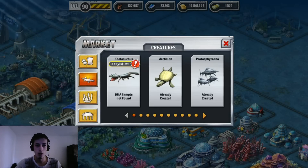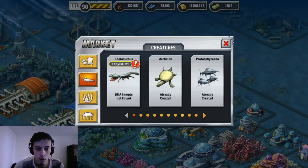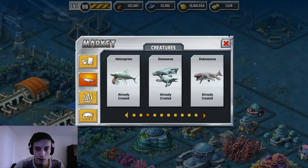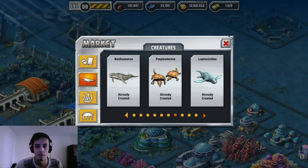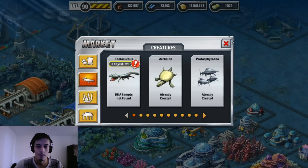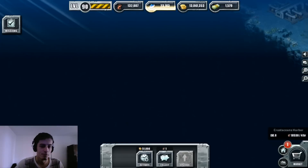Kolosucus! What's this? DNA sample not found, 2 days left. Awesome! It's a new dinosaur — I'm going to get him, oh my god!